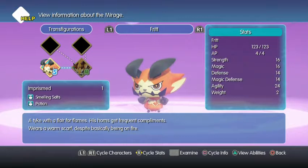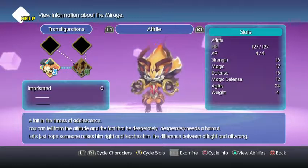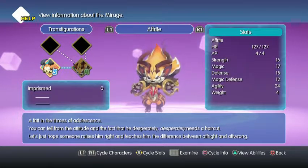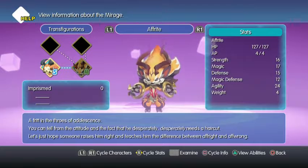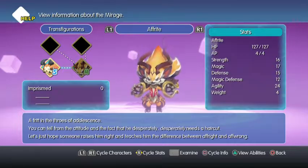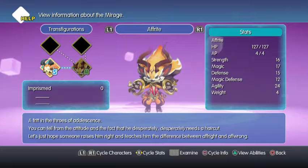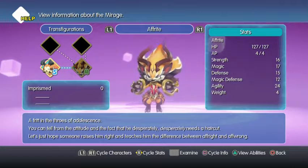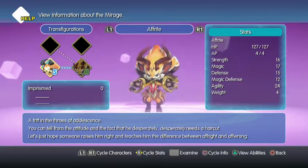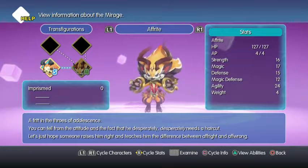There's Frit — a tyke with a flair for flames, his horns get frequent compliments, wears a warm scarf despite basically being on fire. And there's Afrit — kind of reminds me of the middle stage of Fennekin, Braixen I want to say. A Frit in the throes of adolescence — you can tell from the attitude and the fact that he desperately needs a haircut. Let's just hope someone raises him right and teaches him the difference between Afrite and Afrong.